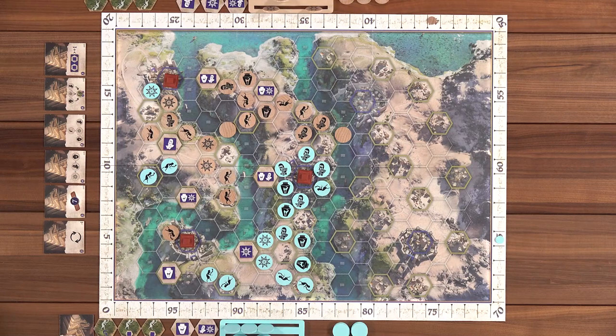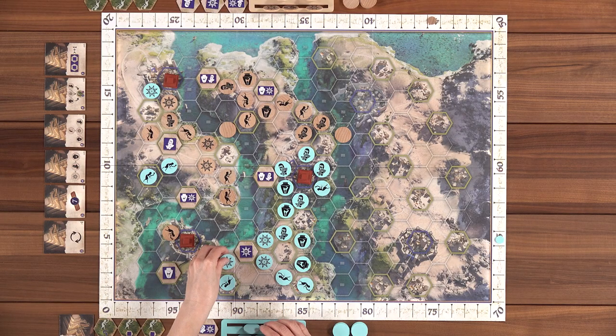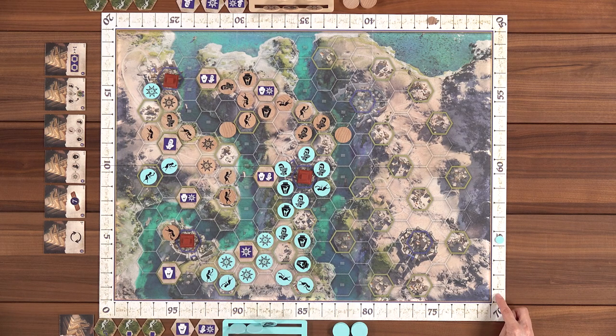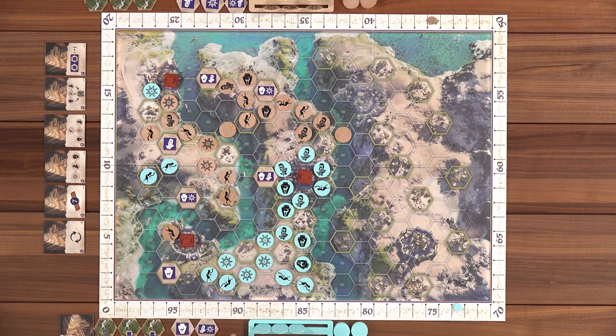Nikki places tokens and finishes another surrounded city, scoring eight points. She and Lincoln each score three points for city tiles. Lincoln is far behind. Nikki and Lincoln continue placing tokens near each other's areas. Nikki places a farmer near a ziggurat, scoring three points because she now has tokens around three ziggurats.